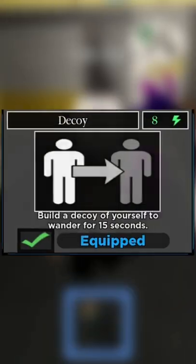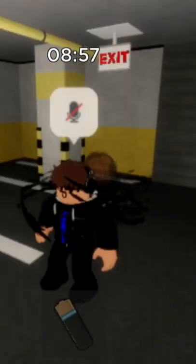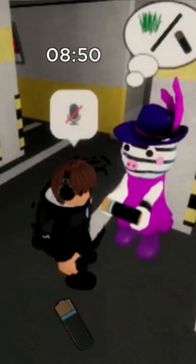However, those are not the best abilities. The best ability is the decoy. It has a hidden ability that not many people know about. If you hold an item like a coin, battery, or a key and use the decoy, it will duplicate the item.